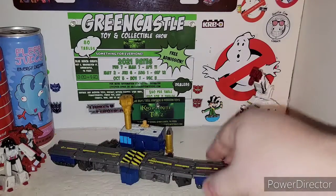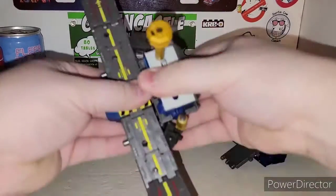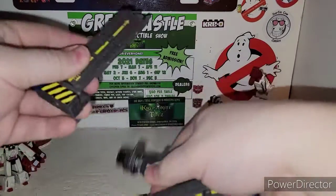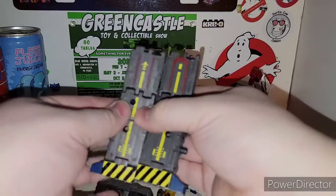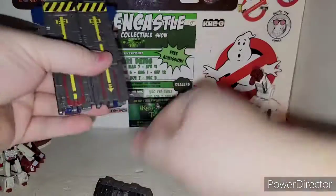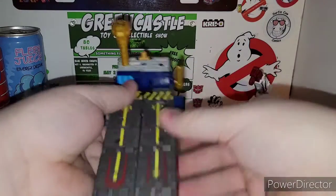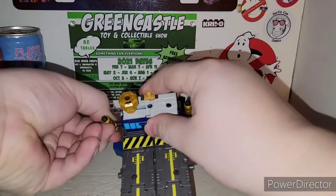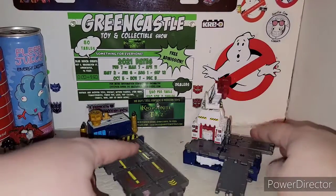Ironworks is already there — you just connect him with the Airwave repaint. You can transform Over Air to the other version. There we go — just clip this in, bring this on, peg it in, and then you've got the regular respective modes of these guys.